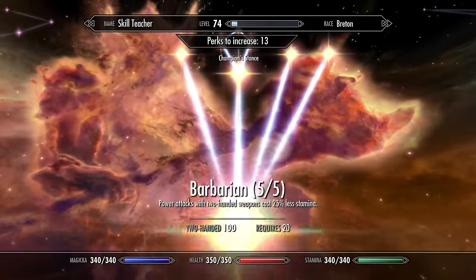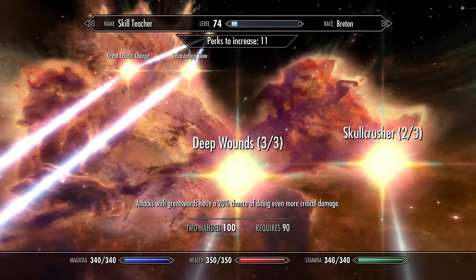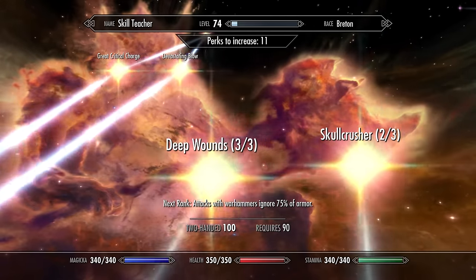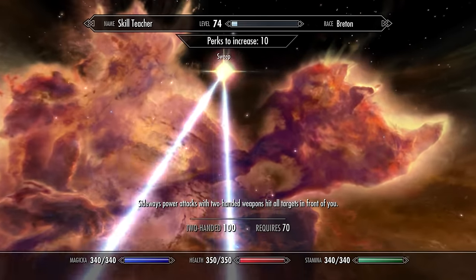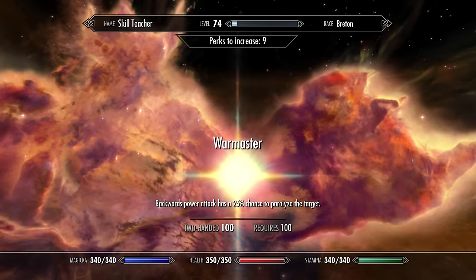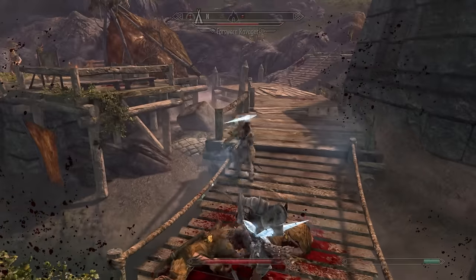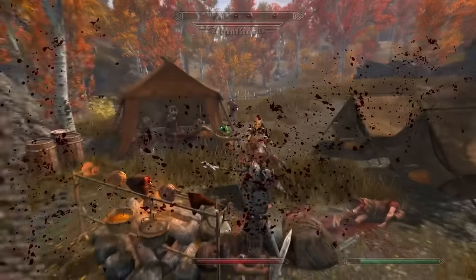And now we're just going to be throwing the last of the perks in the two-handed tree. Last of Limb Splitter, Deep Wounds, and Skull Crusher. But I recommend, guys, between those three perks you choose what you want between Great Swords, War Hammers, and Axes. And for the final perk, War Master — backwards power attacks have a 25% chance to paralyze. It's relatively useless and I honestly never use it, but now you know.